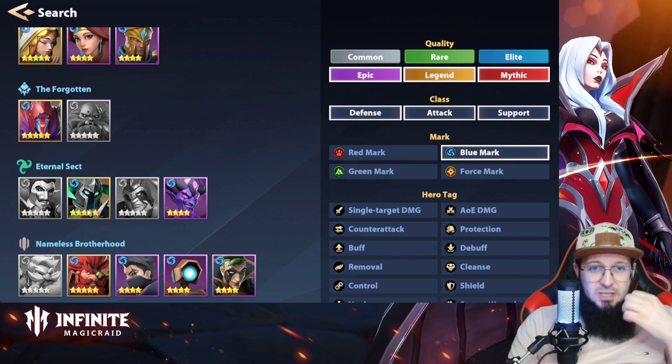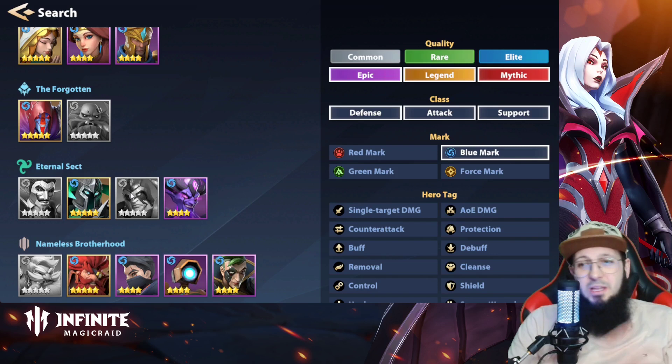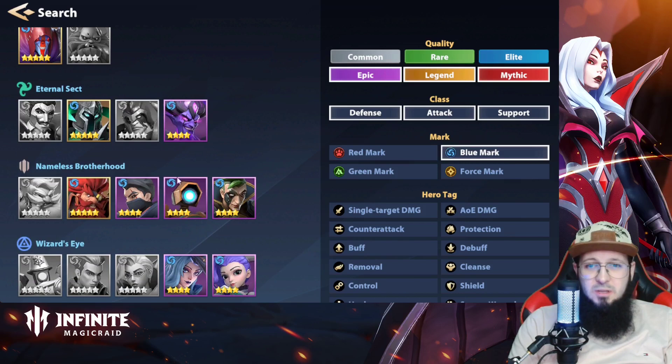Forgotten Sorrow can be nice. Tuck — I've heard people clear the final floor with Tuck as well. Eternal Sect — Turf is okay. Quinlan is a must-have; I don't have Quinlan so I can't really go farther right now.